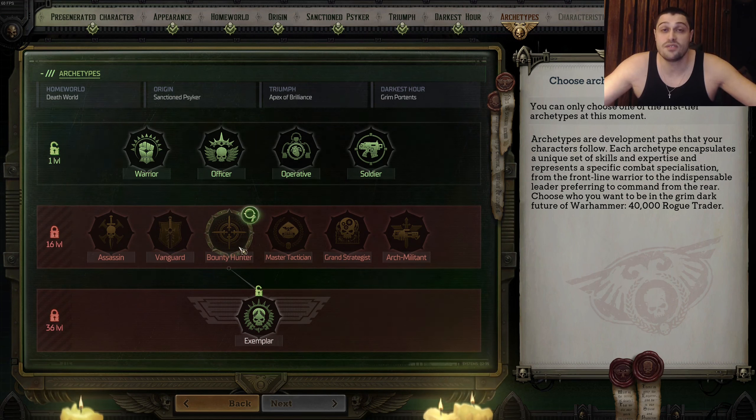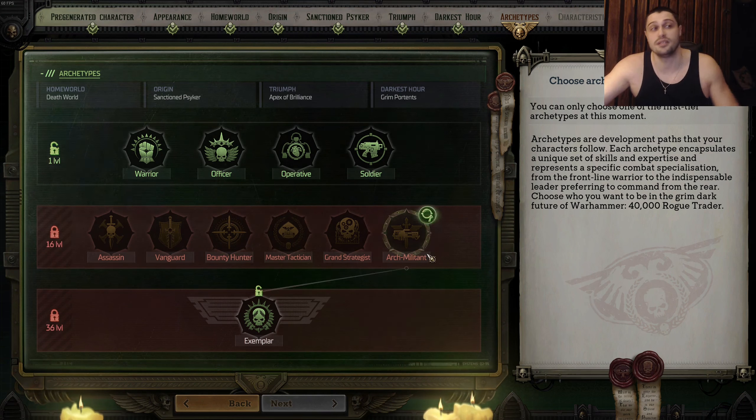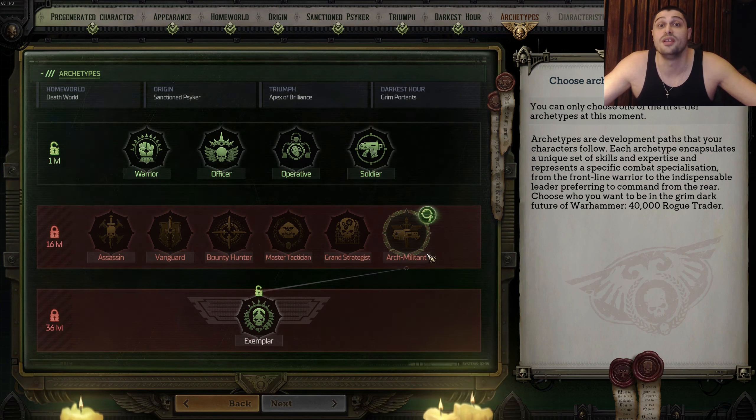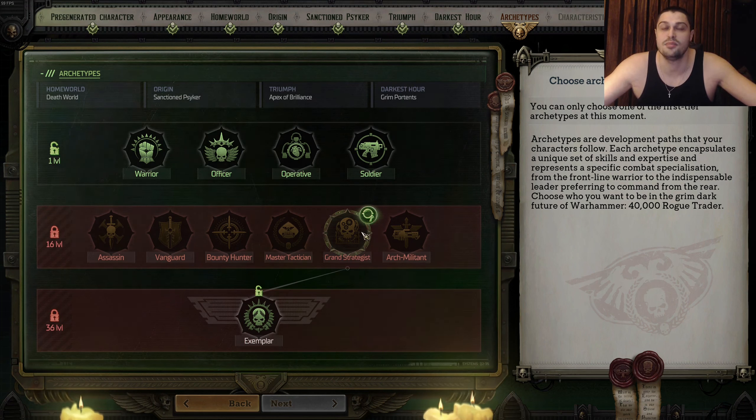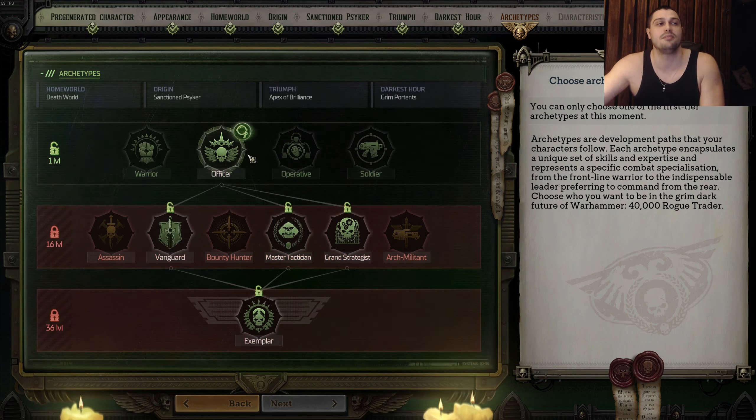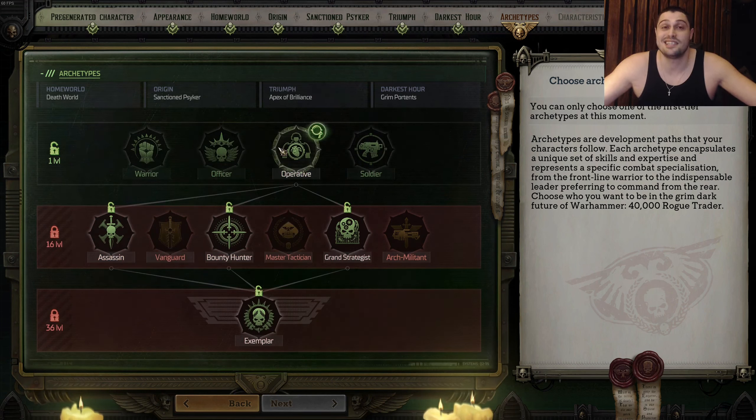Bounty Hunter gets spot five and Arch Militant gets the last spot. Soldier and Arch Militant are the weakest classes because they're highly dependent on their companions and surrounding team — not good on their own. Without discussion, Grand Strategist is the best tier-two archetype. The key point is that both Officer and Operative can become Grand Strategist, meaning you can always play first. So the top meta is: Officer, Operative, Grand Strategist, Master Tactician — then everything else.